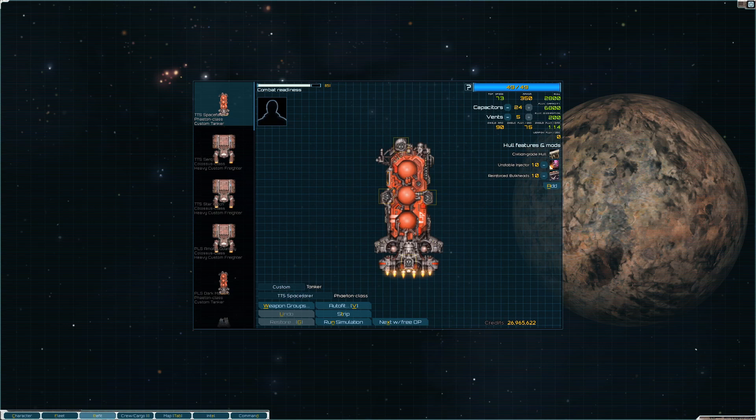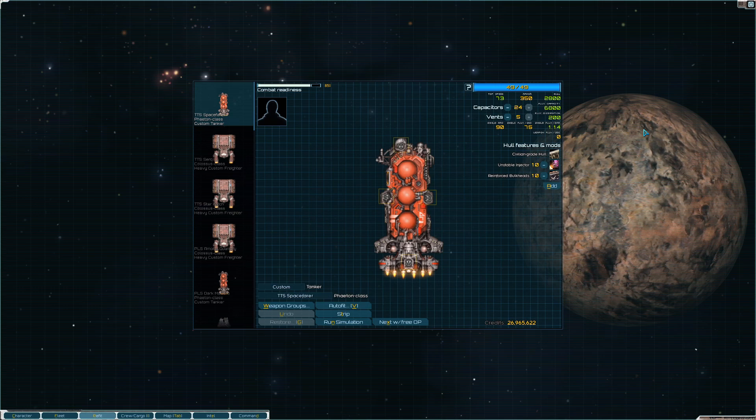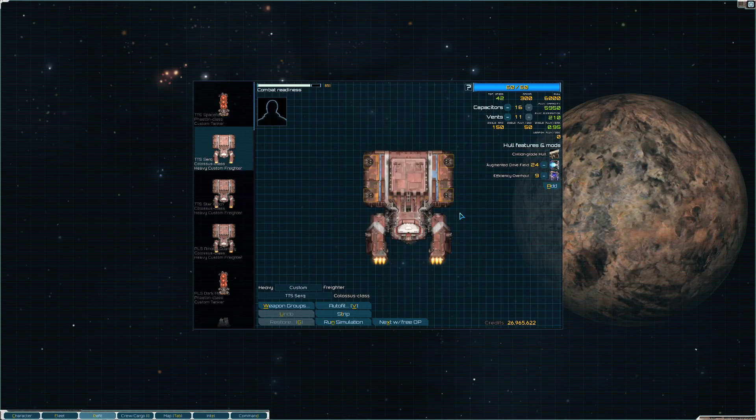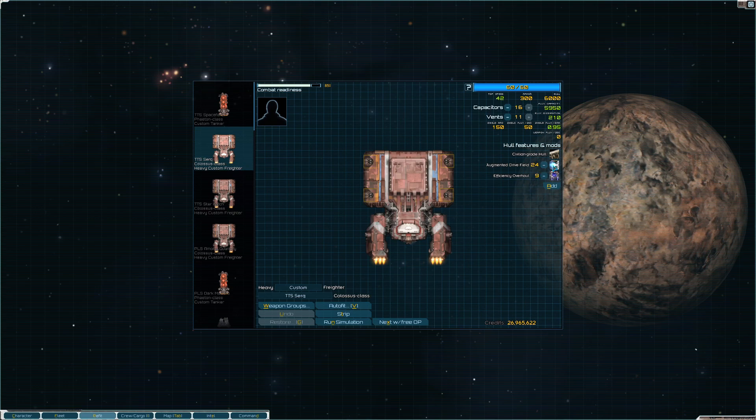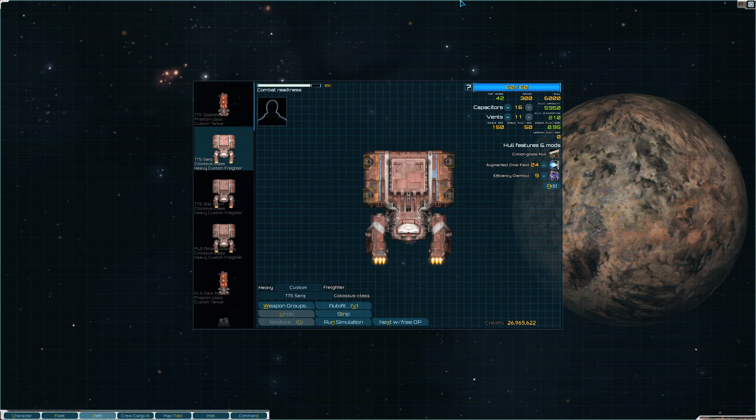Let's talk briefly about the fuel and cargo ships. For fuel, just get the regular fuel tanker — it should be good enough for the early to mid game. As for cargo ships, I rush the Colossus because it has huge storage space. The only thing to put on it is the Expanded Cargo Holds and a drive field to increase burn speed.